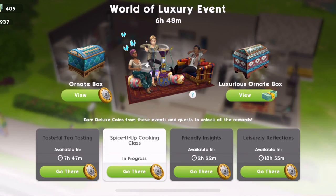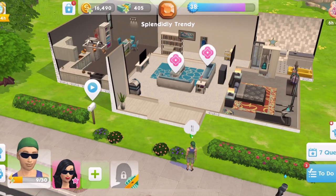There are about seven hours left on this. I can't really do any more of the event. I have got the Spice It Up cooking class going on and I will be able to do the Friendly Insights as well when that becomes available in two hours and twenty-two. I think you get 25 coins from each of those, so I'll get an extra 50, so I'll be able to open one more box. But I figured I haven't been using any of my coins - you can see I've got 2,937. I'm going to open all the boxes here with you and see what we can get.